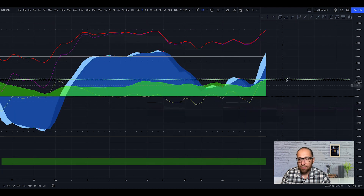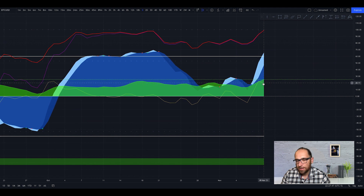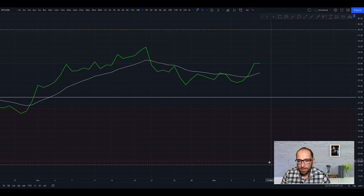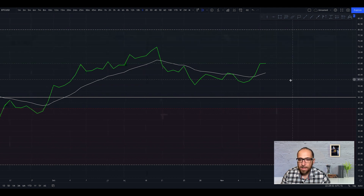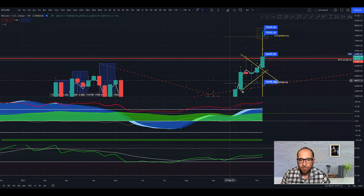Looking at Market Cipher B, we can see the money flow going up, momentum wave going up, RSI stochastic going up. We get a correction to the downside but nothing very bad. Right now we can see on the RSI around May 22 we test the bull territory and we go sideways.